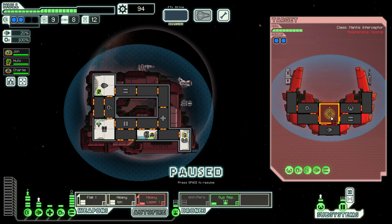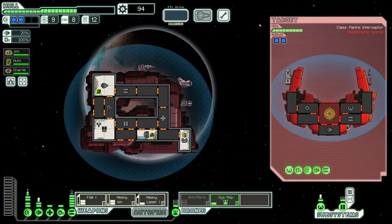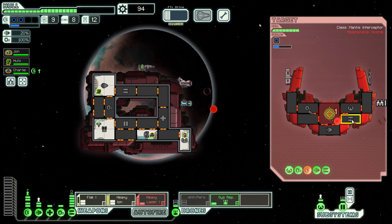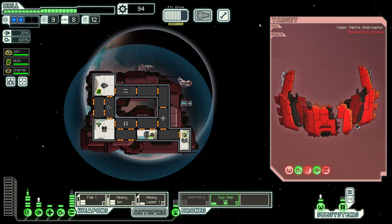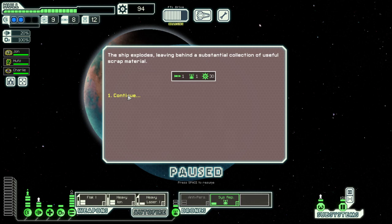We have a two-shield ship here with an intimidating missile that I want to avoid. That was not the weapon I wanted to go down — but that's better. And they are gone anyway. Very nice, 30 more scrap.